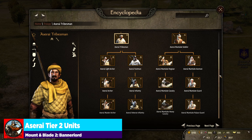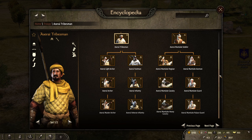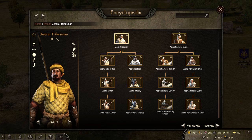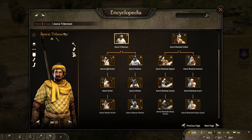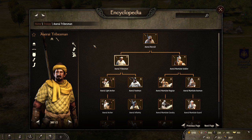Starting us off with tier 2, we have the Aserai Tribesman. In days past, the Aserai Tribesman was not very good, but it has become a lot better. We've got 40 athletics, one-handed and polearm — kind of the standard fare for what you expect at tier 2 — with a nice jagged spear and a wooden hammer. The reason I actually like the wooden hammer is its role similar to the Khuzait Footman, where it thrives when you're trying to do bandit quests where you need to take captives. So having the Aserai Tribesman with access to that is actually pretty nice.